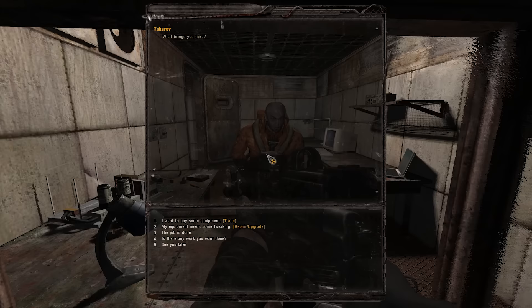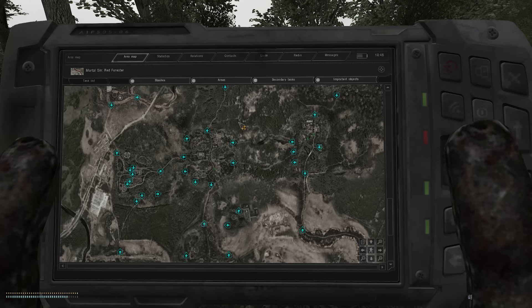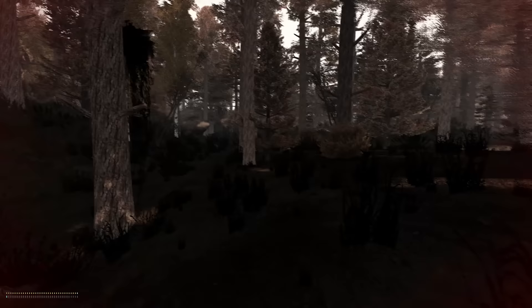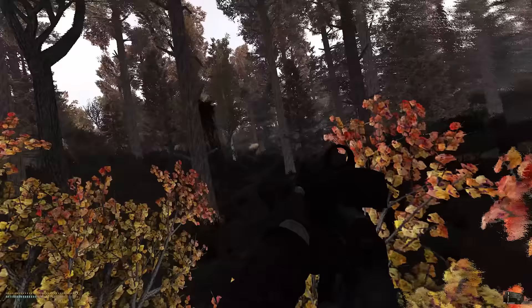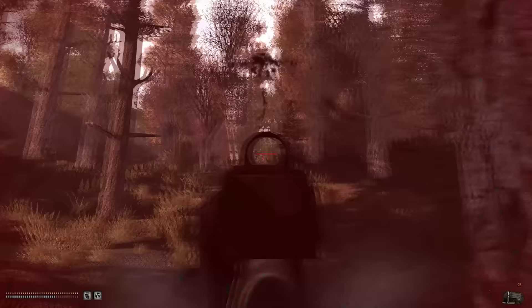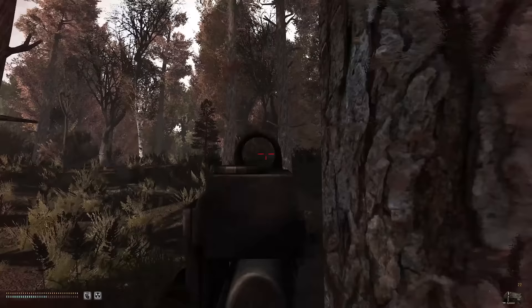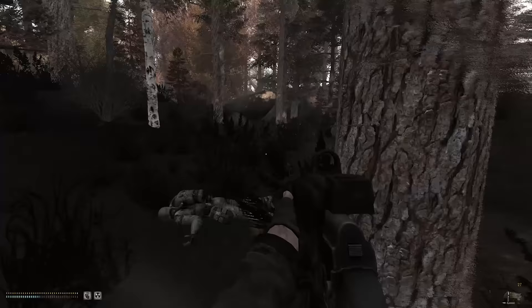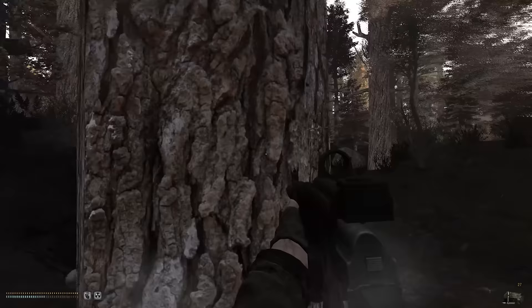Fairly early on I ran into an issue when the quest pointed me to meet with Tukarev, who was shacked all the way up in Yanov — inaccessible on one side due to the Brain Scorcher being back online, and on the other, the only ways to Yanov from the south are through the Red Forest. Still traumatized from the Steph Curry Monolith Construction Yard, I take my chances in the Red Forest, which ended up being almost just as painful. Monolith have moved into the Red Forest and were swarming the exterior of Forester's house. I was having a really hard time spotting the Monolithians amongst the trees and bushes — you can't see them through the thick foliage. But oh boy can they see you!